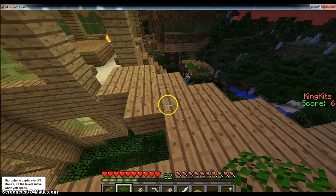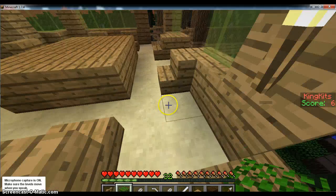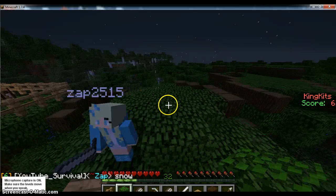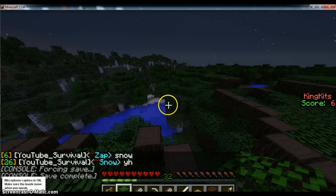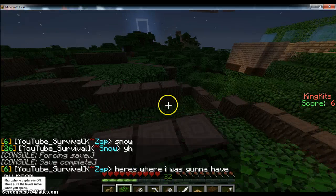And then down here we also have another room. I don't know whose it is — I think it might be Zap's, but I'm not sure. It's quite nice. You can see it's very big. Nearly fell. One more piece of obsidian there.